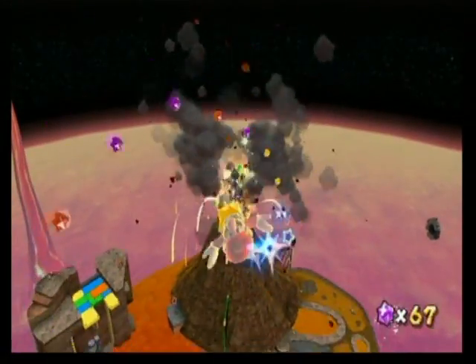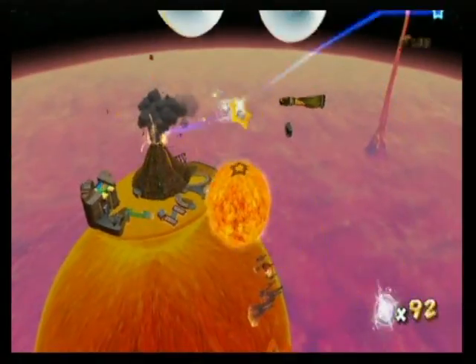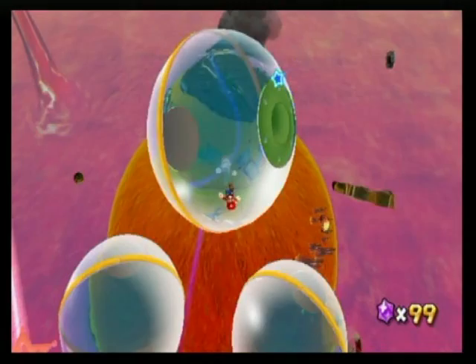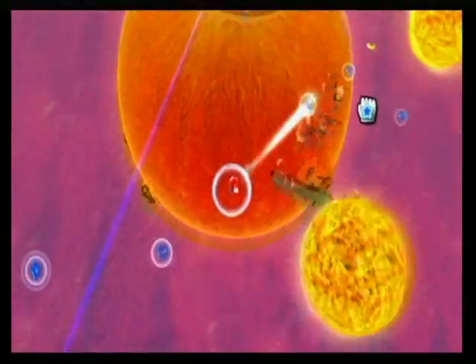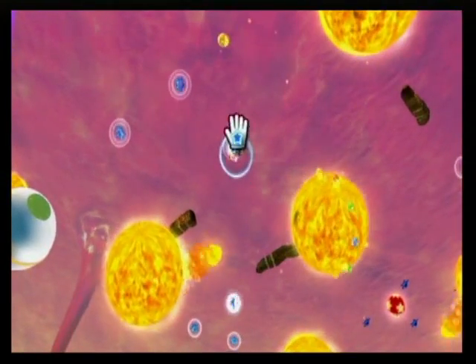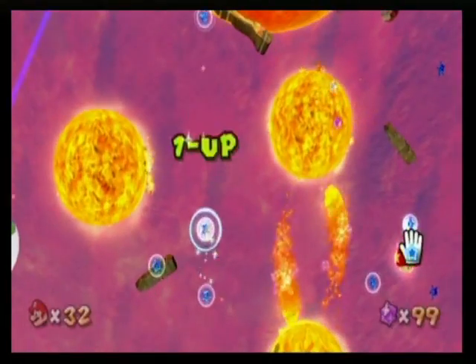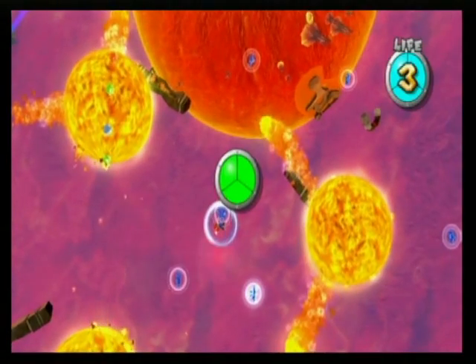Alright, eruption. And even more star bits. So if you ever need to farm star bits for a Hungry Luma in the hub, go here. Do this mission. Pull stars — tricky. And look, even more star bits floating across that sun there.